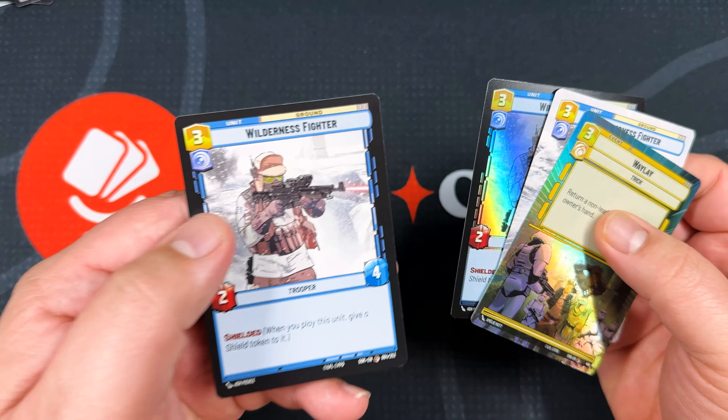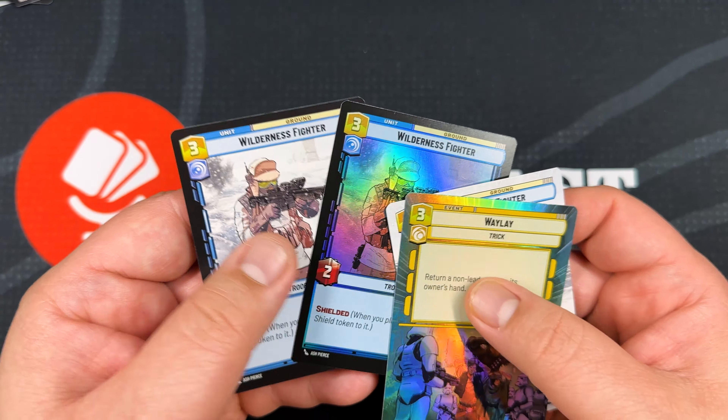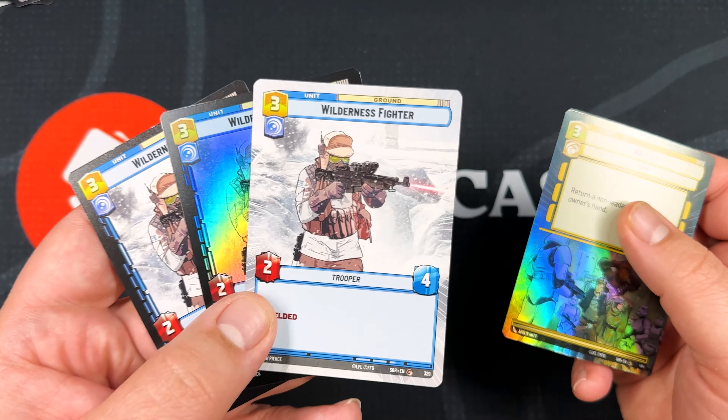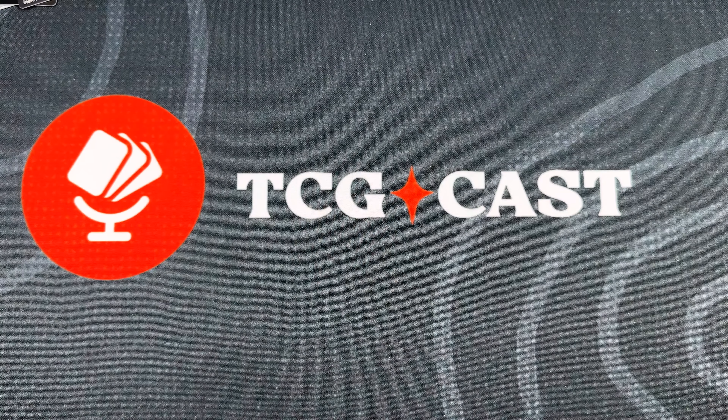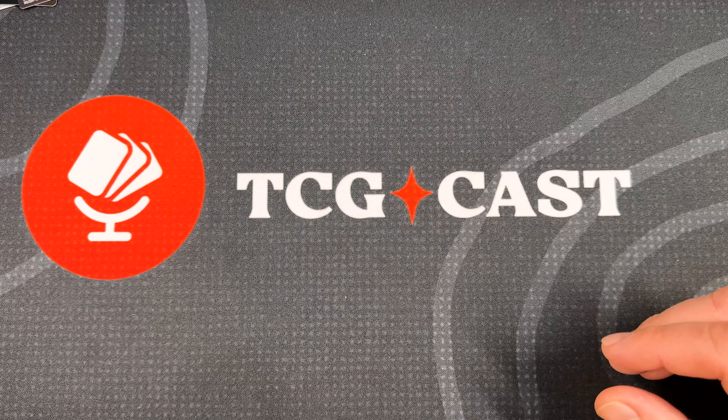Those are the four types of rarity. You've got the base rarity, the foil version of the base rarity, then the hyperspace rarity, and then the hyperspace foil.